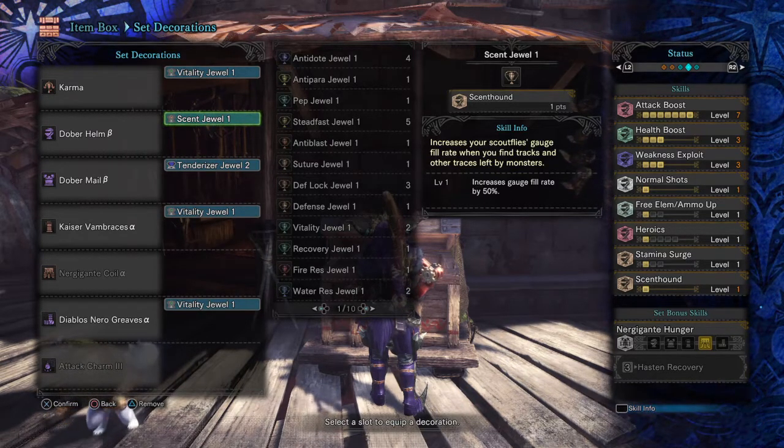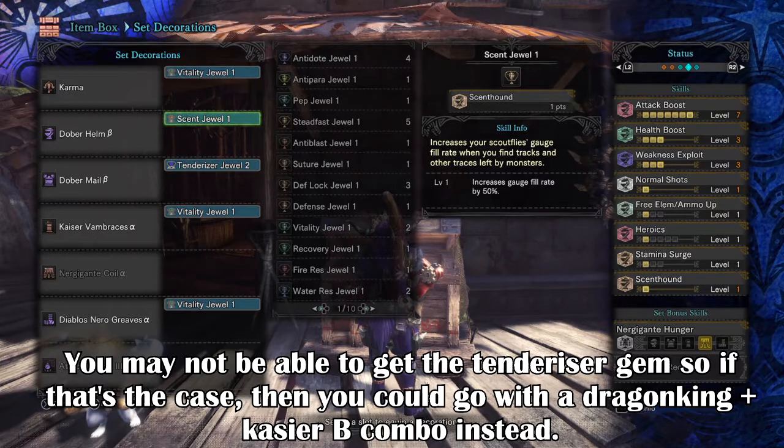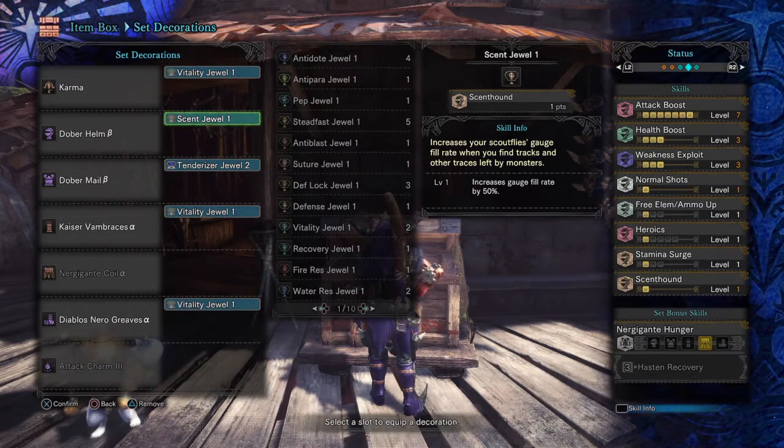The armour and decorations I use are the following: Karma LBG with a Vitality Gem and no Augmentation, but if you do go with Augmentation then go for Affinity or Attack Boost. Doba Helm B with a Scent Gem. Doba Mail B with a Tenderizer Gem. Kaizen Vambraces A with a Vitality Gem. No Augmentation Coil A. Diablos Nero Greaves A with a Vitality Gem, or you can go with the B version that gives you a level 2 gem slot. And lastly Attack Charm 3 for that extra damage from my LBG.